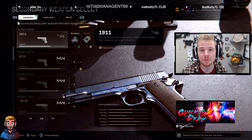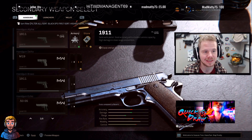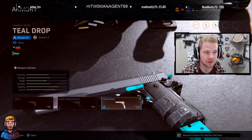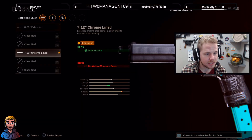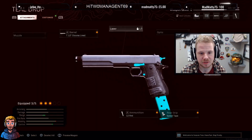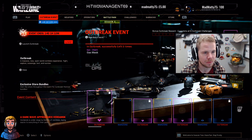Once you complete all the challenges you get a new blueprint — the 1911 blueprint called the Teardrop. It has some cool attachments and looks pretty cool, though probably nothing special. If you complete the Outbreak challenges, I think you can unlock a sniper blueprint as well.